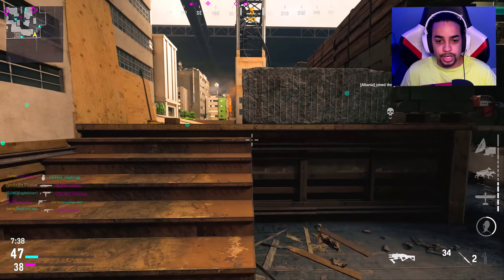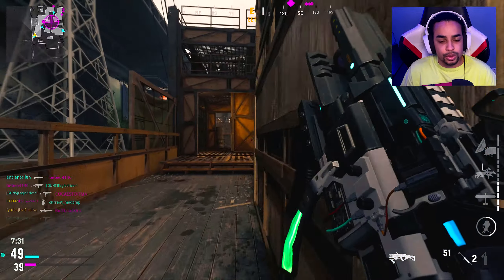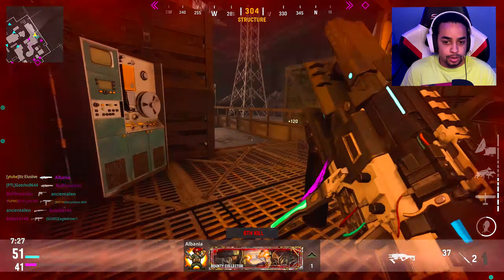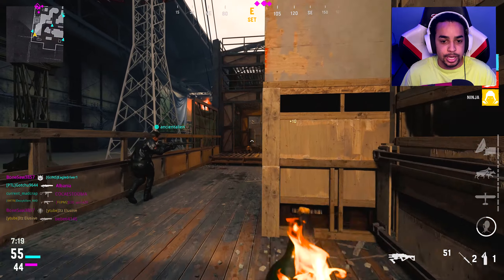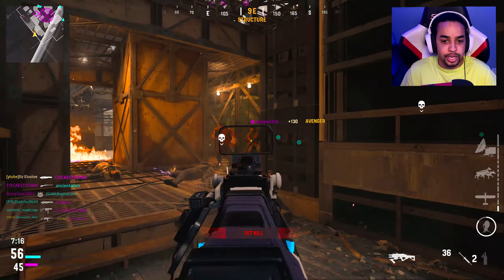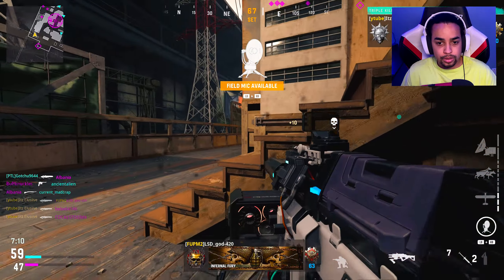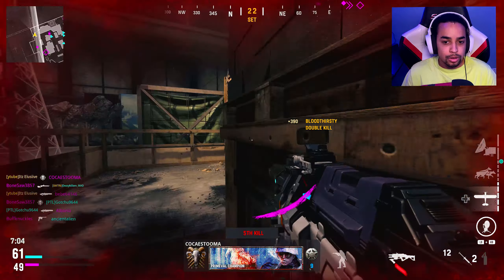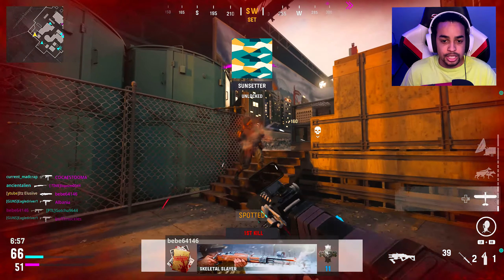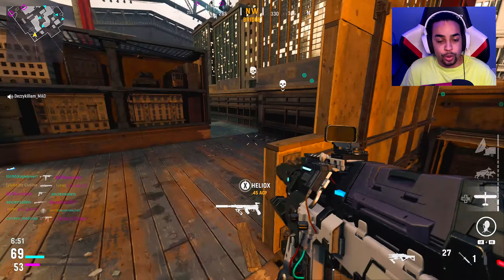Spawns are atrocious in this game and they still have not fixed them. I stopped playing six months ago and spawns still suck. Same thing with packet burst — you still get massive packet burst in this game. All the issues that were here are still here, nothing was fixed. They got me on both sides — spawned me there, I stay because I'm being swarmed, then they spawn enemies there right after I killed them.